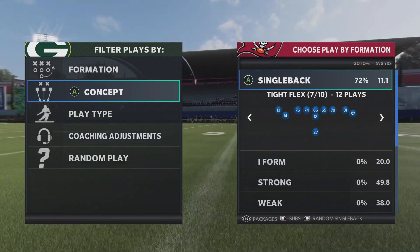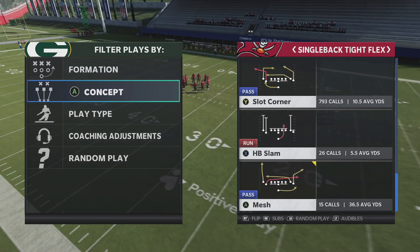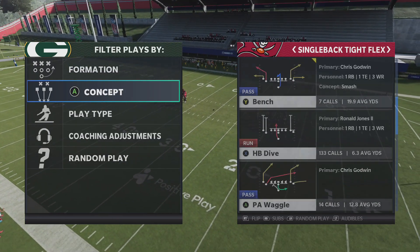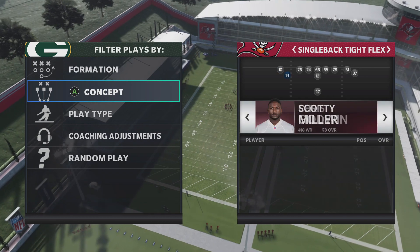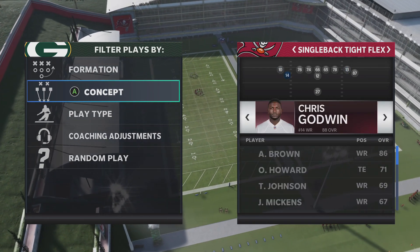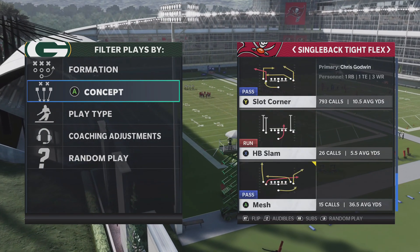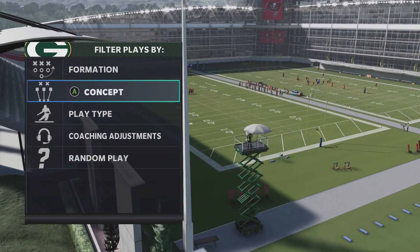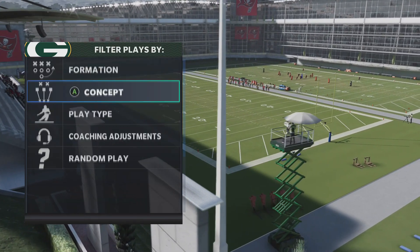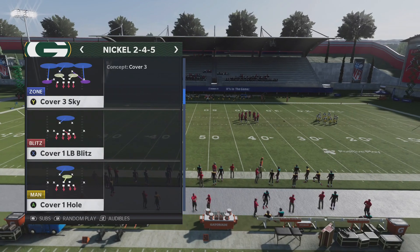The formation is going to be the single back tight flex. The subs we're going to put in here, since we're using the Tampa Bay Bucks, is we're going to be keeping Chris Godwin with Slottomatic in the left slot, and we're going to be moving over Mike Evans, who has mid and elite, in the right slot. The play is going to be called Bench, and we're going to be running this against nickel 2-4-5. We're going to be doing cover three, cover two, and cover zero man coverage.